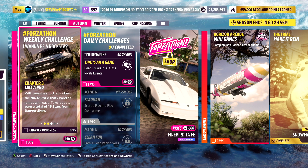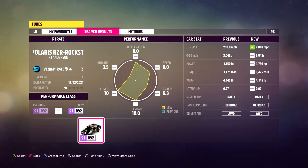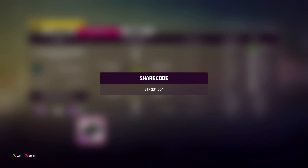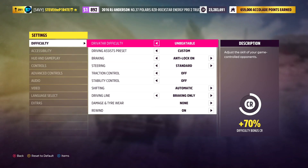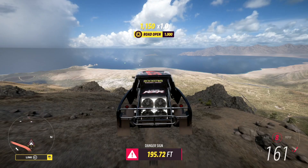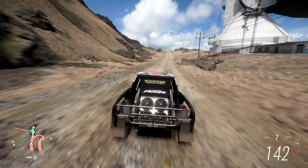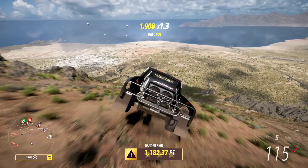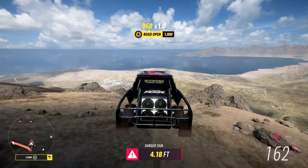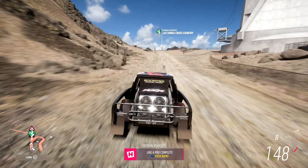Chapter 3: Like a Pro. With massive shock absorbers, the number 37 Pro 2 truck handles jumps with ease. Take it out to earn a total of 15 stars from danger signs. One of the easiest is the Event Horizon danger sign. I've created a tune called Pirate — share code 317231551. Turn rewind on. As soon as you see three stars pop, hit rewind, go back a fair bit and do it again. Repeat this process until you've accumulated all 15 stars. Like a Pro completed.